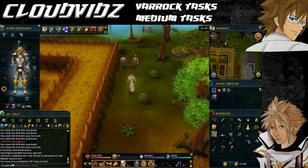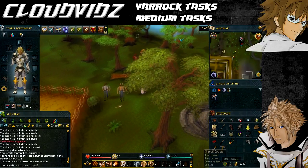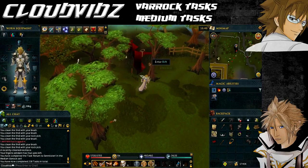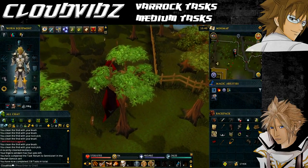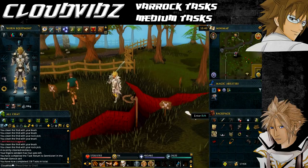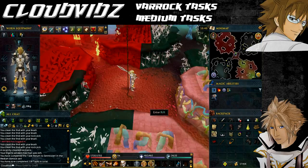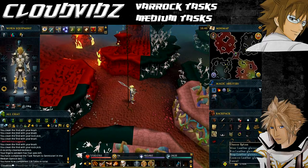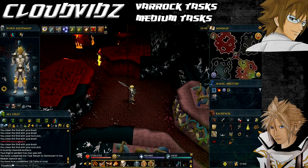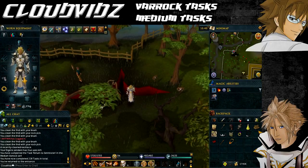The next task is called You Wouldn't Like Me When I'm Angry — that's to enter a Soulsbane Rift, with no requirements. The Soulsbane Rift can be located just south of the lumberyard in the northeast corner of Varrock, so head over there any way you can. Once near there you should see the rift in the ground. If you haven't started or completed the Soulsbane quest, you will start it by doing this task — but don't worry, you won't be in any danger. Speak to the person outside until you've got to the part where you can access the rift, then click to enter the rift and it will come up with task complete.